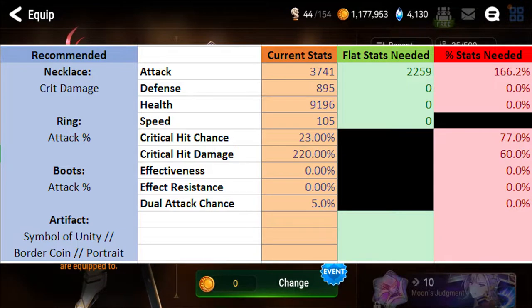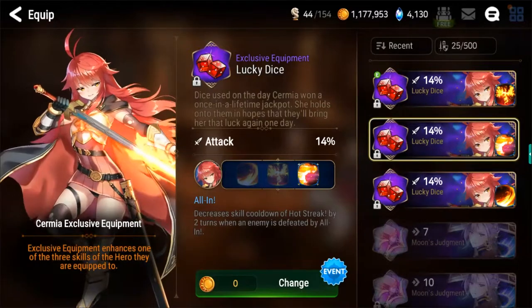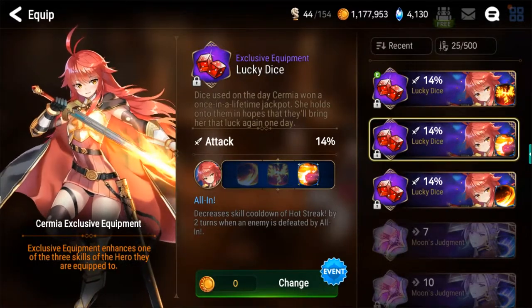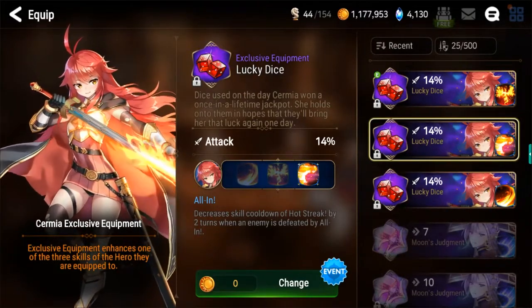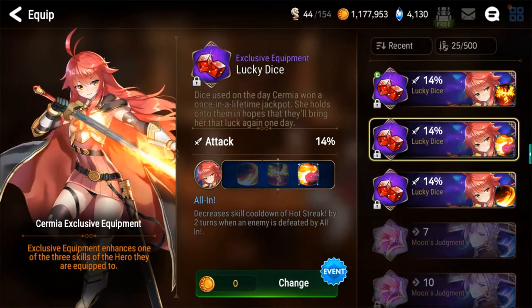When you look at the percentage of stats needed, 166.2% attack to hit that 6000 seems tough, but you've already factored in 130% from the ring and boots combined. You can definitely hit it as long as you're going for flat attack on substats. For most players, 5200 to 5400 attack is probably fine — I'm just shooting sky high because I try to build my characters optimally. This is a super easy build to understand, and you can use it to march your way up the arena ladder. I think it works probably as high as Champion 5, and most Challenger teams would likely succumb to a strategy using a Sirmia like this.